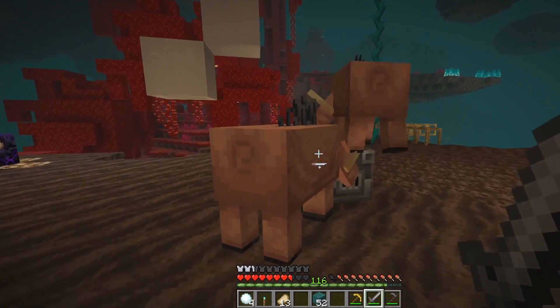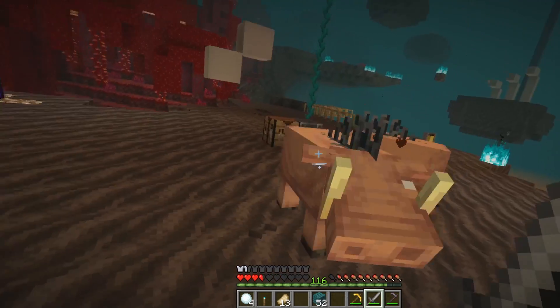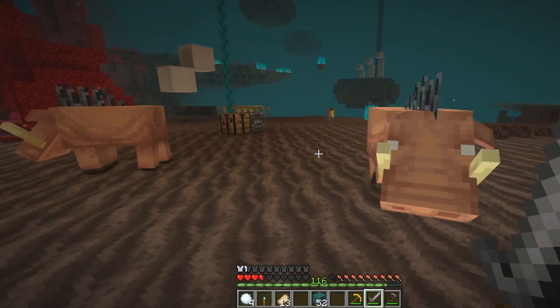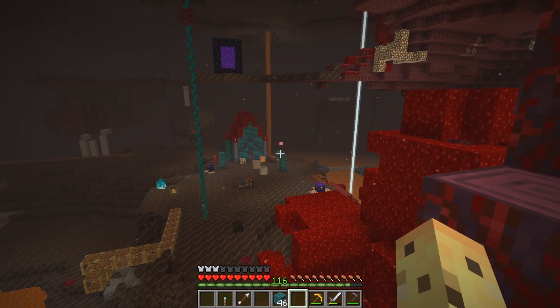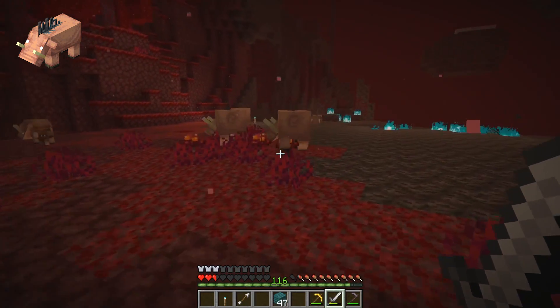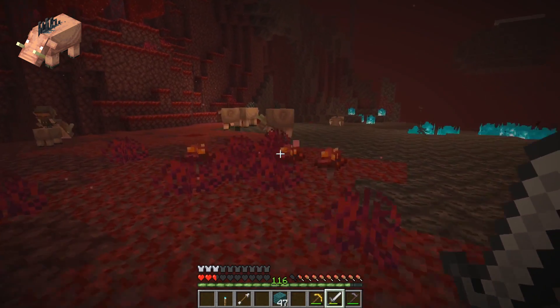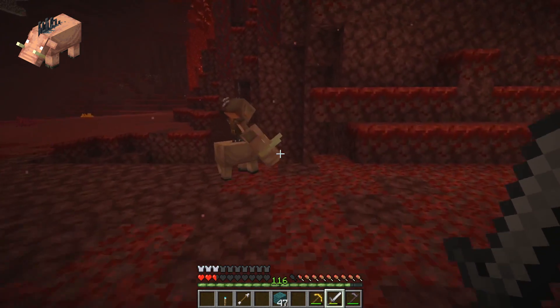But here's the deal: every single one of these Nether mobs that will attack you on sight has some form of weakness you can exploit, and in today's video I wanted to guide you through all of those so you don't have to die to the hoglins or any of the other mobs you're going to encounter here in the Nether. We're going to start with the hoglins because they're the first, the most important, and perhaps the best food you can find here on a stable basis.